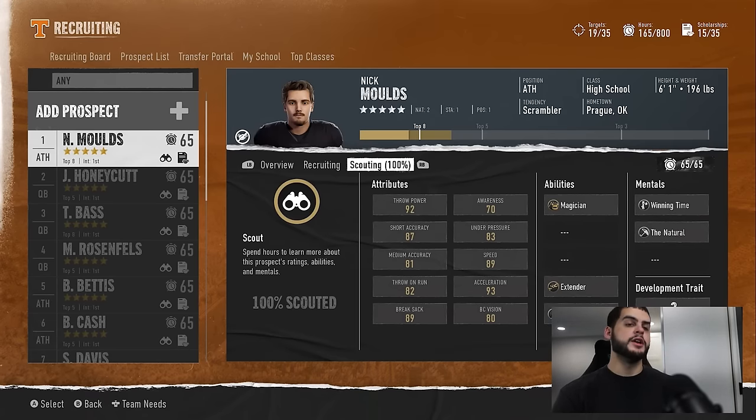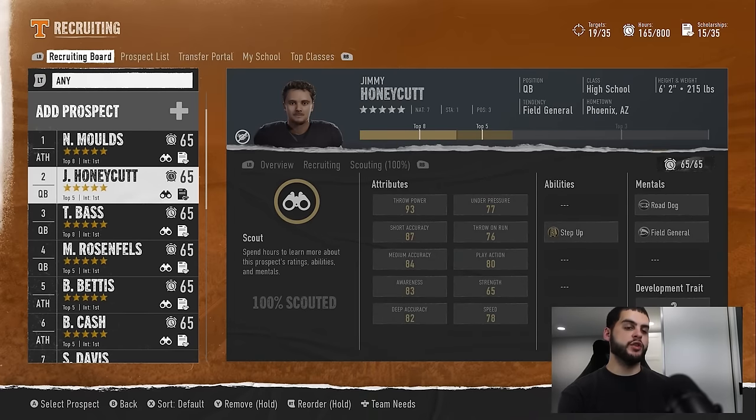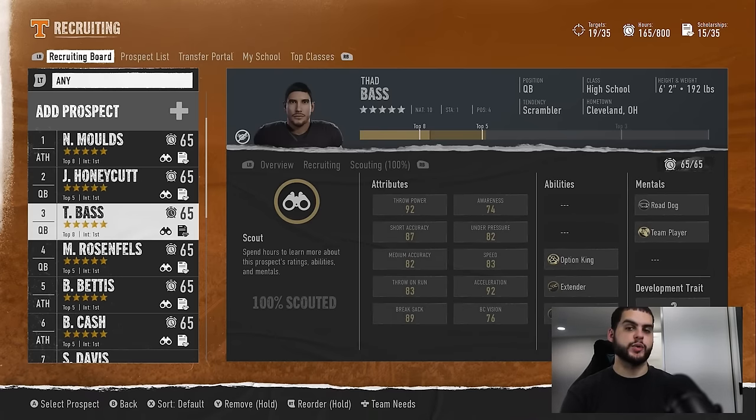I've seen people — myself included — take a 96 speed, 96 throw power QB and think he's a beast, then when you actually get him he's a 68 overall three-star gem with no abilities. It all starts at zero, they need to be unlocked, and he can go half his college career without unlocking any of them — it's all chance. If all things are equal with two quarterbacks and one has no abilities but good stats while the other has slightly worse stats but gold or platinum abilities, take the one with abilities. Those abilities let them play day one and they won't have to burn skill points to upgrade.